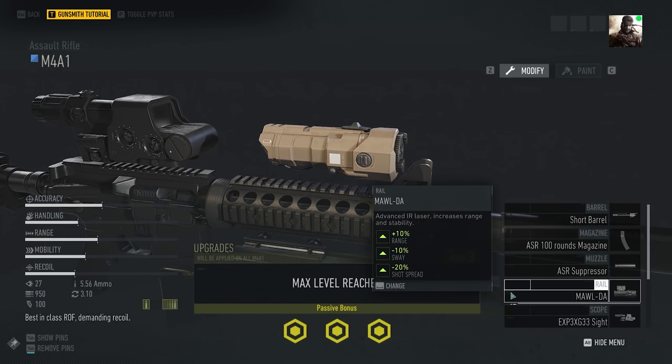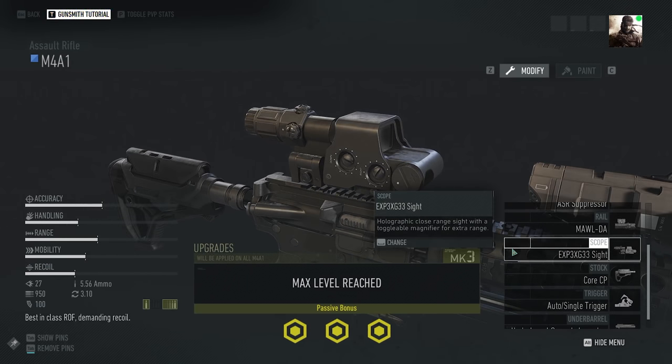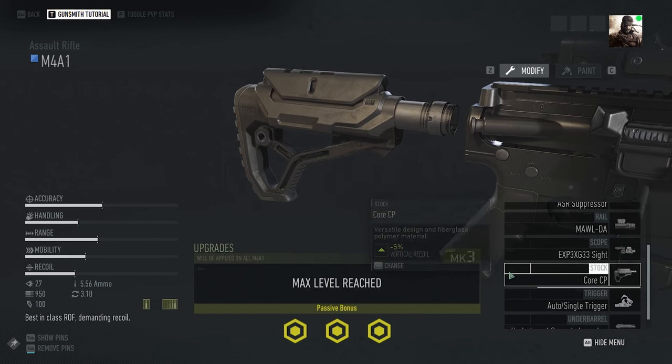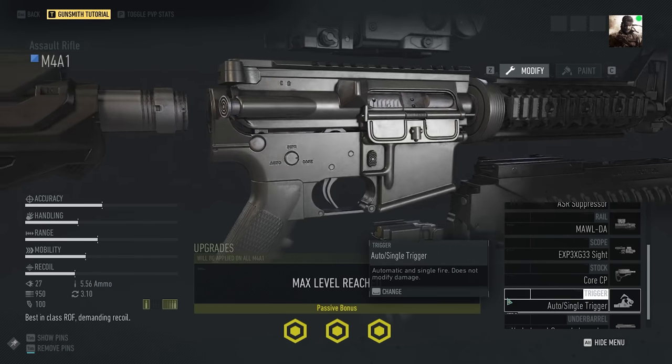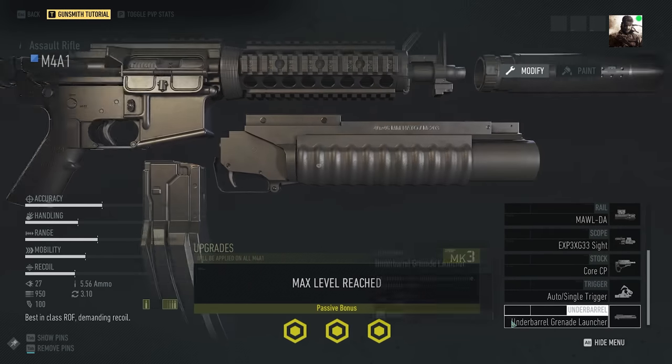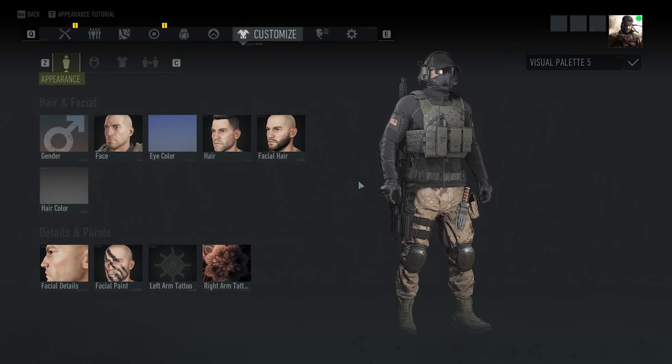Let me quickly go over the attachments: short barrel, 100 round mag, suppressor. I want to use the flash hider but I don't have that yet. The MAWL laser sight, which is kind of weird because I normally go with the PEQ-15 but I'm wanting to give the MAWL more play time. The EXP3x G33 sight, which is probably my second favorite sight in the game, core CP stock — no reason, I just decided to pick that — auto/single, and the under-barrel grenade launcher.